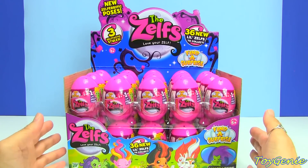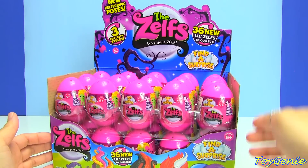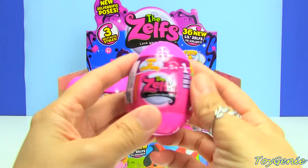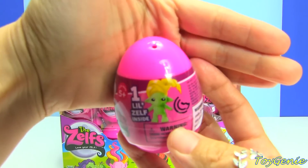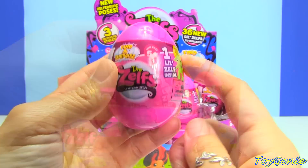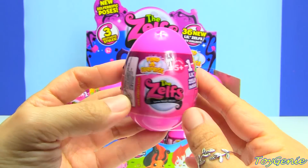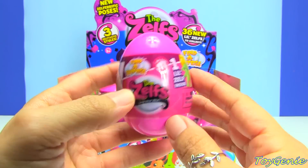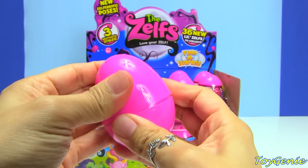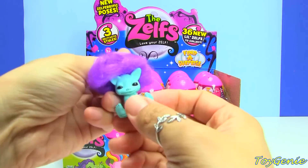Hey guys, this is the Toy Genie here, and today we have some Zelf surprise eggs. It says up here that there are 36 new little Zelfs to collect, and inside each one of these eggs there is a little Zelf. Here is how the egg looks. I actually just made a video of some Zelf mushroom pods, and then I went to the store and saw these, so I knew I had to get them. These are super super cool, so let's take a look at what we have inside.